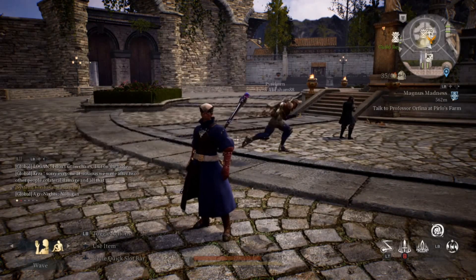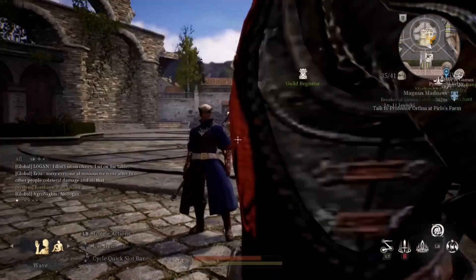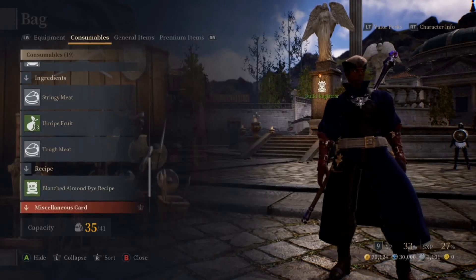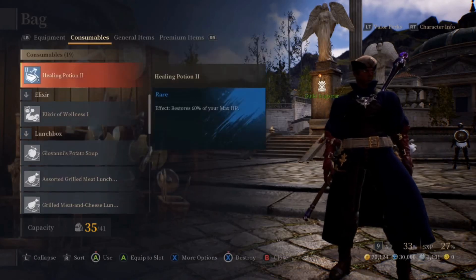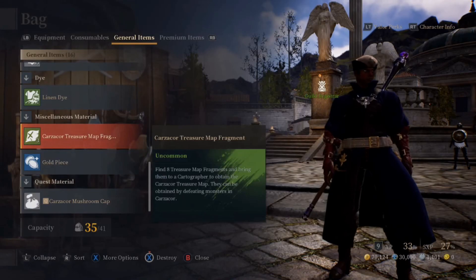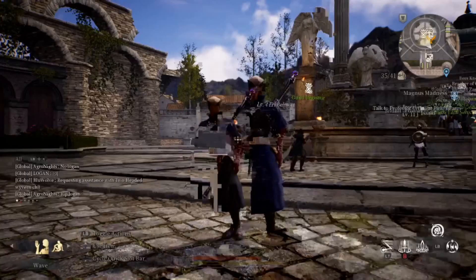I've seen a lot of people in chat asking about treasure maps. This is a treasure map. The first thing you need to know: how do you get the fragments? The fragments — I'll show you — there are items called fragments. You get eight of these fragments and you take them to a map cartographer, and they will turn it into a treasure map which you follow.